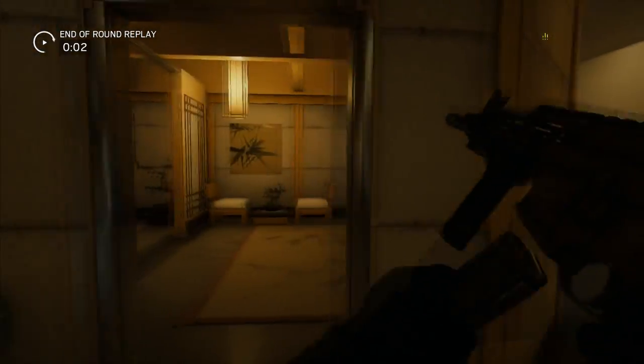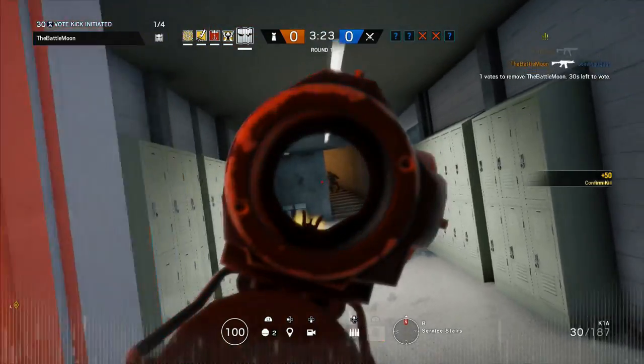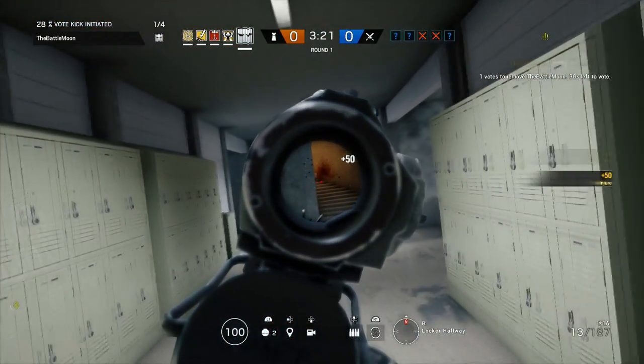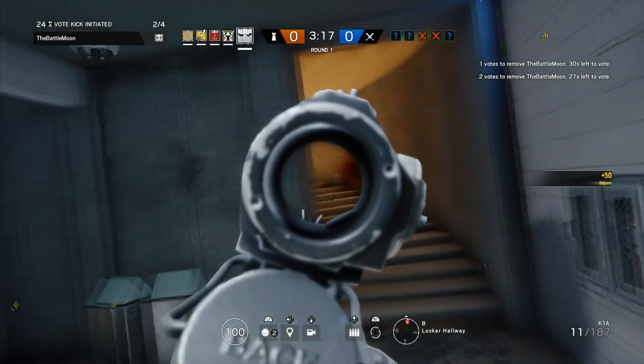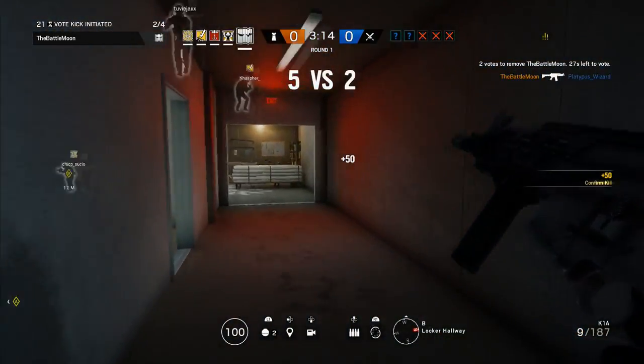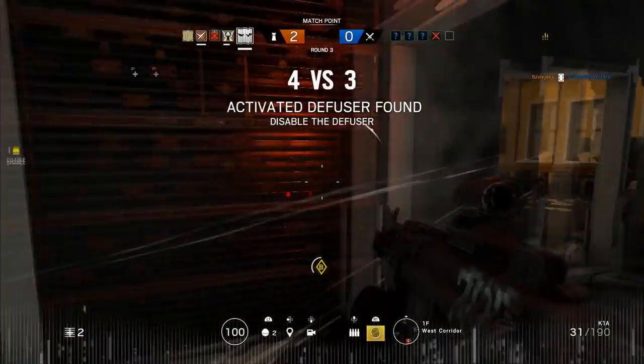If you're going to anchor, keep your cloak active while in the objective area. The drones will come into the objective area and know you're there, but they won't know what corner you're in or where you're at in the room. If any drones come in after the preparation phase, destroy them without revealing your position. I also suggest using defender cameras to try to find out where the enemies are breaching from.